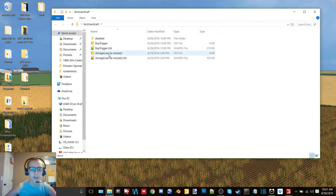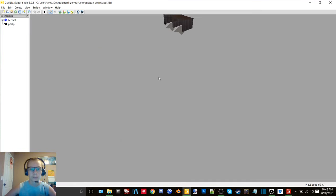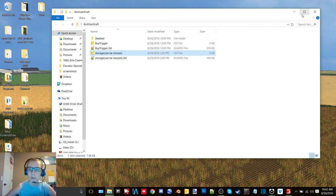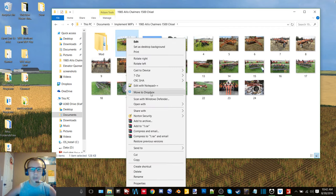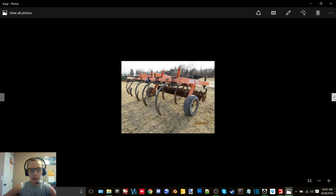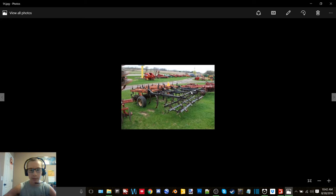This is stuff from the fertilizer storage building — you can store your stuff in there. Here we have a 1985 Allis-Chalmers 1500 chisel — this is going to be the start of my old iron pack that I'm going to create. Just a little chisel here — if you guys see this one has the drags in the back, I'm not going to have that on mine.